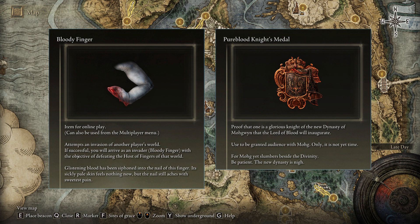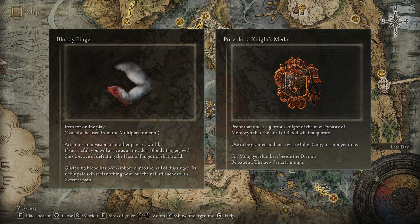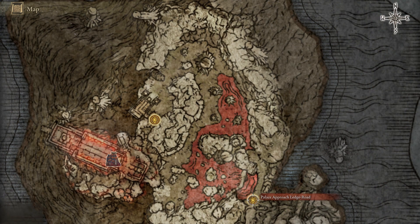But most importantly, you'll get the Pure Blood Knight's Medal which, if used, will teleport you to the Mohgwyn Palace underground region. Once you're there, activate the nearby Site of Grace, then just beeline your way up to the Palace Approach Ledge Road bonfire.